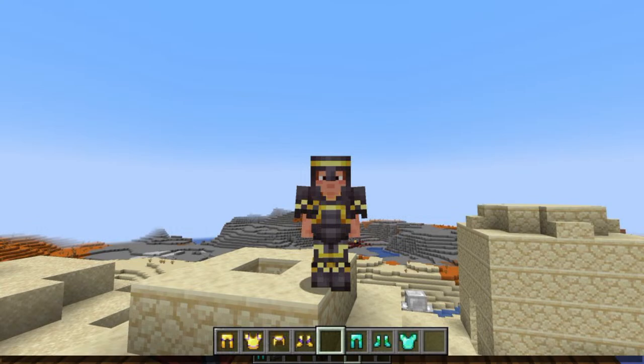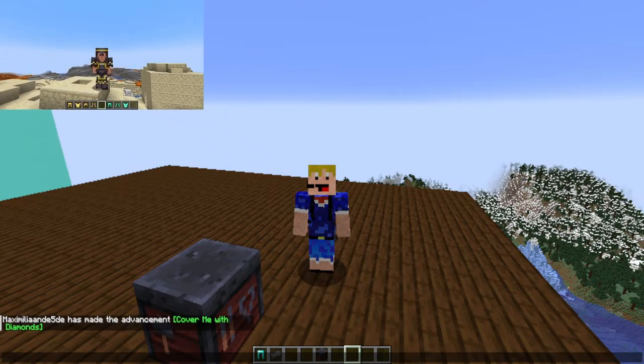You can customize all your different armor sets with different patterns — that's quite nice. Someone says 'netherite trim on netherite armor, I see no difference.' Now we can make emerald armor, copper armor, quartz armor — well, it's not really that, it's more like trims on other types of armor. But it's really cool.